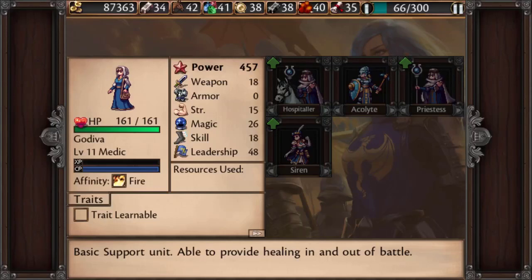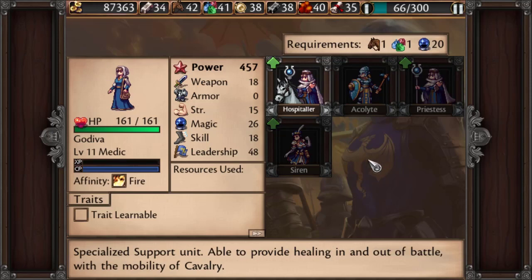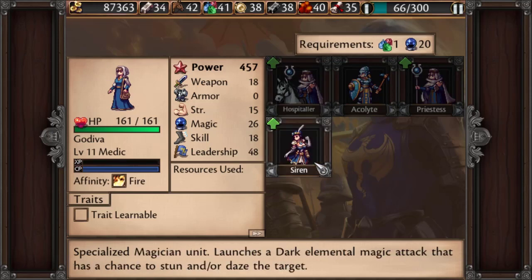Hello again, this is Phil from Dancing Dragon Games, and this is another tutorial video for Symphony of War: The Nephilim Saga. Today we're going to talk about the Magician Archetype in the Class Showcase series. If you are here, thank you once again for our wishlisters, Discord members, and followers. We really love you and appreciate having you here, hearing your feedback, and helping us get to the finish line with this game's development.